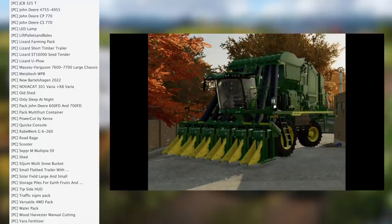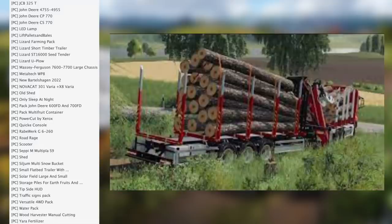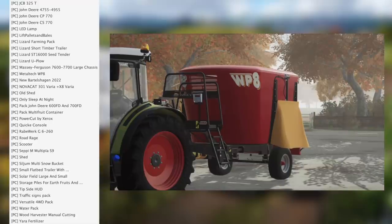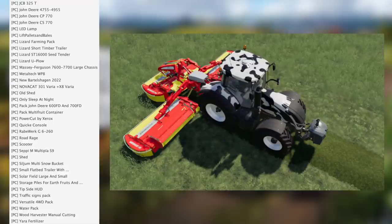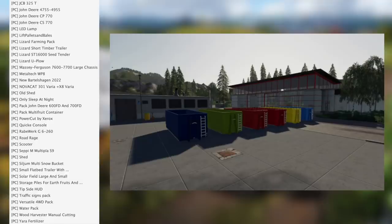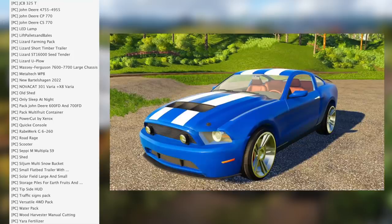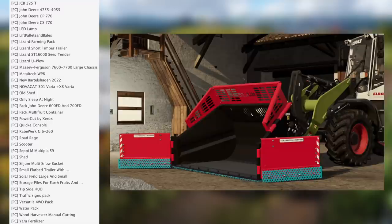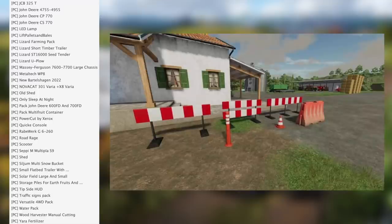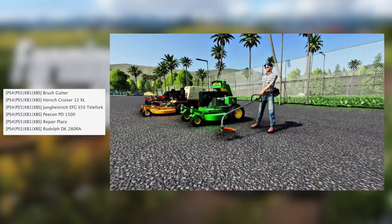Continuing the FS22 testing list: HW80 trailer pack, Integrated Exact Rate, 8RX tanks, JCB 325T, John Deere 4755/4955, John Deere CP770, John Deere CS770, LED lamps, lift pallets and bales, Lizard Farming Pack, three-meter top, Lizard short timber trailer, Lizard ST16000 C tender, Lizard Uplow, Massey Ferguson 7600/7700 large chassis, Metal Tech WP-8, new Schaffer Dovacat 301 and X8 Varia, old shed, Sleep at Night pack, John Deere 600ft and 700ft headers, multi-fruit container, Power Cut by Xerox, console wiki, road rage scooter, Zippy M, Multipla S9 shed, silent multi snow bucket.